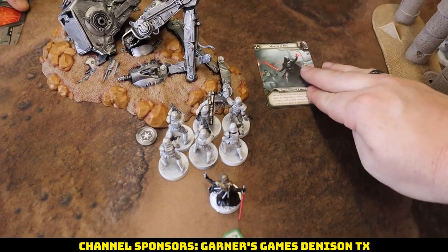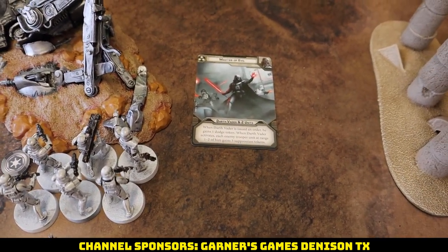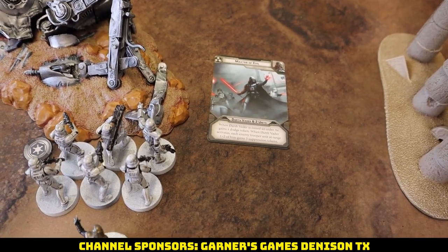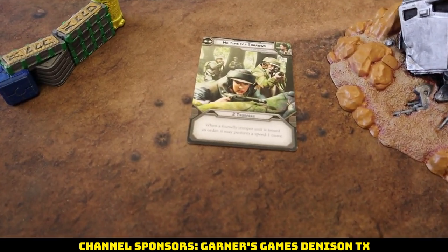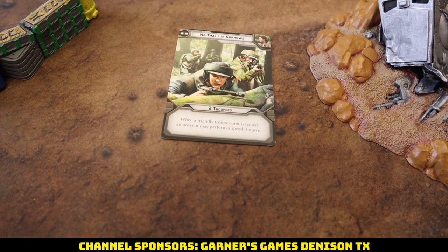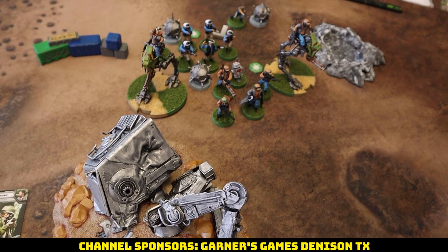For command cards, I went with Master of Evil: Darth Vader and two units — when Vader is issued an order he gains a dodge token, and when he activates, each enemy trooper unit at range 1-2 gains three suppression. Rebels play No Time for Sorrows: two troopers, when a friendly trooper unit is issued an order, it may perform a speed-1 move. They're going to be getting in there quick.